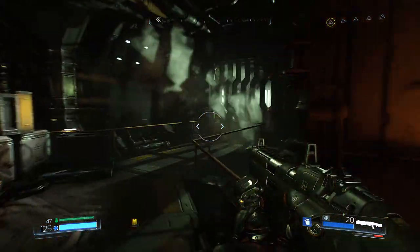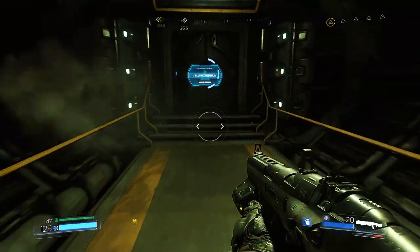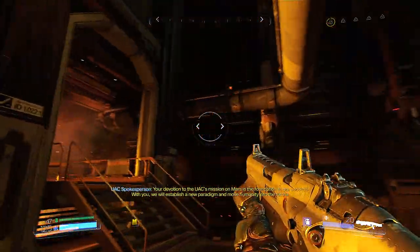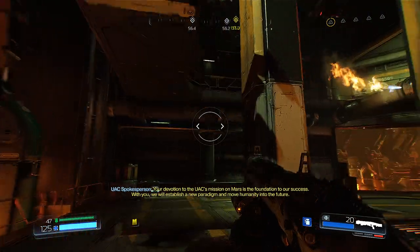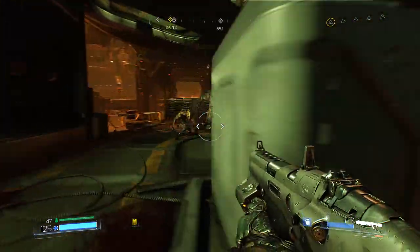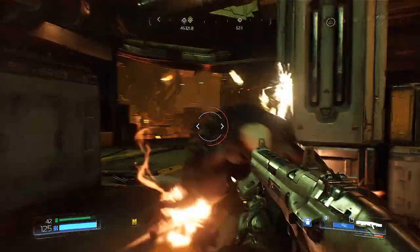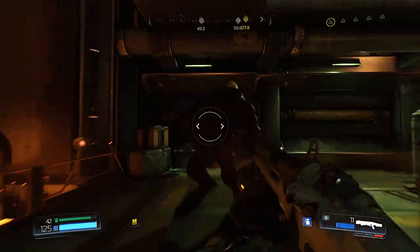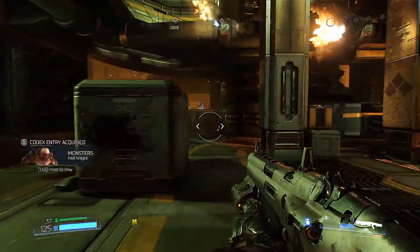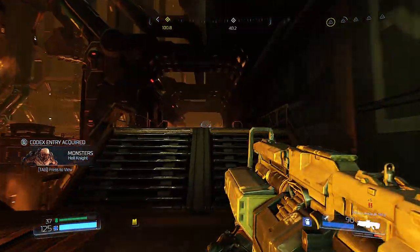Which means there has to be a way to get up there somehow. Let's continue this way — need blue access to go that way. We know there is a Doom Guy somewhere, we just have to find out where. Is there a way to get up here from right here? I don't think so. Stop it — oh, it's a hell knight! Hello there, good sir. I remember you — you used to terrify me when I was like eight. Now who's scared? Not me!